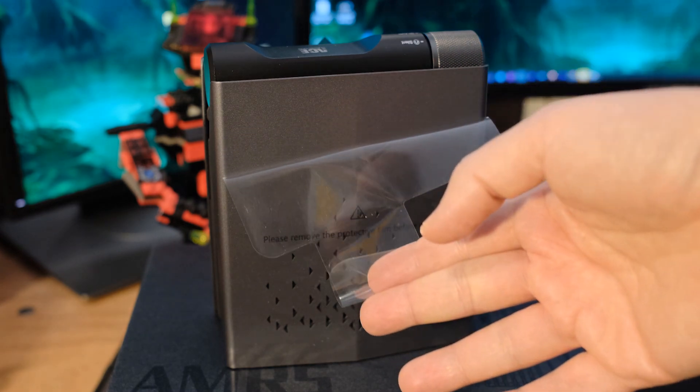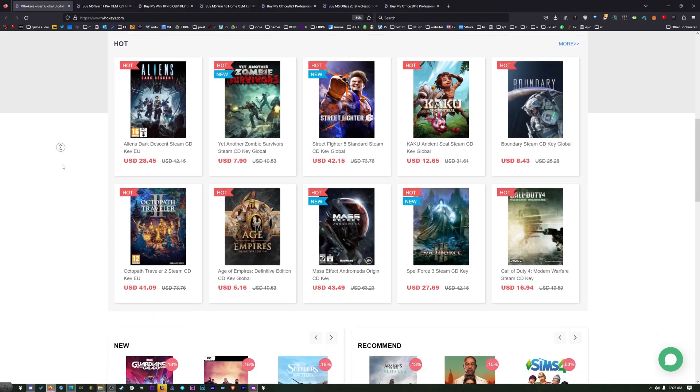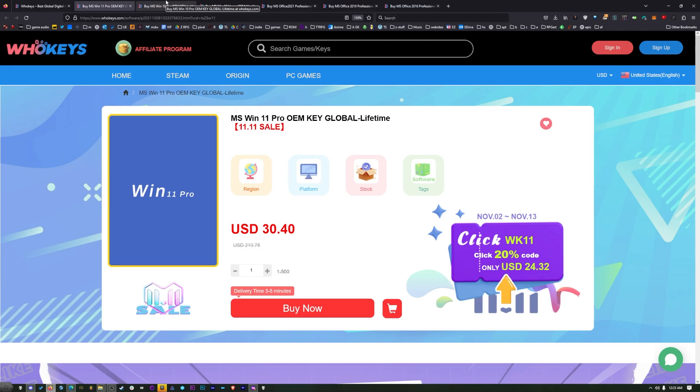This is the ARM 5 from Ace Magician. WhoKeys is where I get my Windows keys, and there's a reason for that. They have OEM Windows keys, which are a fraction of the price of regular Windows keys. They've got Windows 11 Pro, Windows 10 Pro, Home, Office 2021, and also 2019 and 2016 as well.